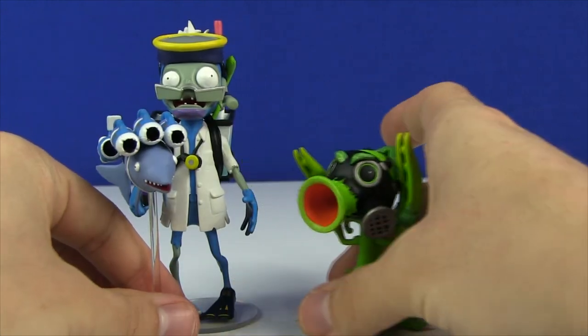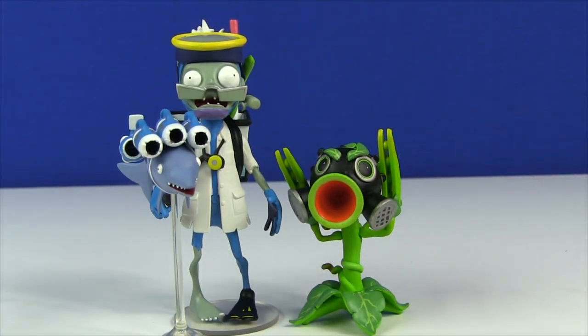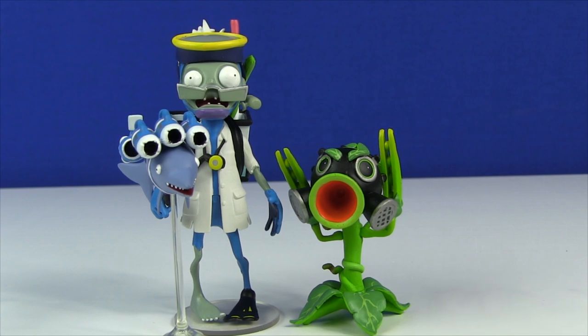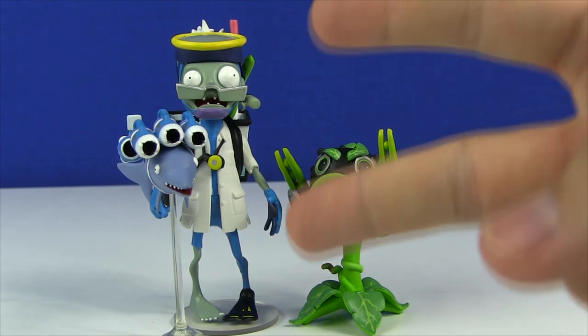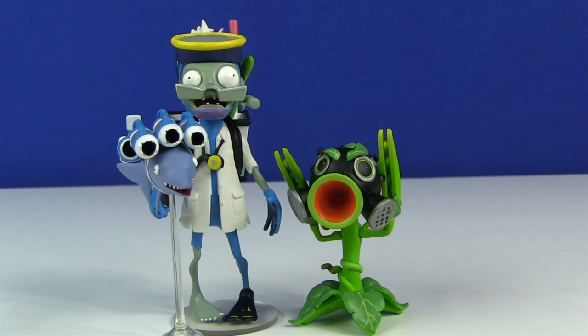That concludes the review here today for the Marine Biologist and the Toxic P two-pack from Diamond Select Toys. I hope you guys enjoyed today's video — if you did, please don't forget to leave a like, that would be highly appreciated. I hope to see all of you lovely folks here next time as we continue our countdown towards Garden Warfare 2 day. Tomorrow we're taking a look at that first accessory pack, which comes with the Toxic Chomper, so we'll get to add another Chomper to our plants army. And the day after that, on the release date for Garden Warfare 2, we're taking a look at Accessory Pack No. 2 along with the Welder Zombie. As always guys, have an absolutely fantastic day — I'll catch you next time. Peace out!